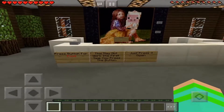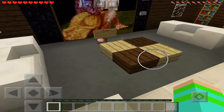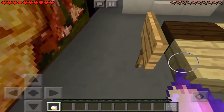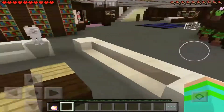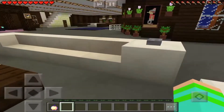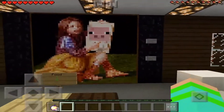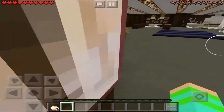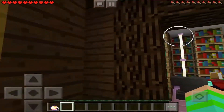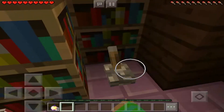Let's take a look inside. Press button for food - this may not work the first time, just press it again. We got a golden apple! Golden apples are for food. These other buttons don't actually work but they're there. And over here we have the enchantment room.